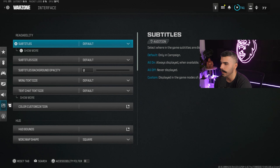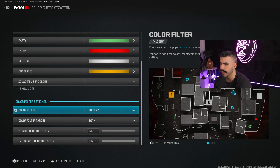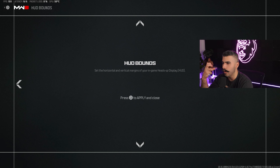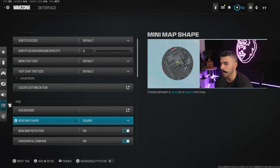For the interface, under color customization you can customize your enemy colors and filters. Put both color filters on and set both to 100 — this makes the game look more colorful, more popping, and less dull. HUD bounds I have almost all the way in so your HUD is closer to center — you want your minimap, ammo, and gun info easy to see.